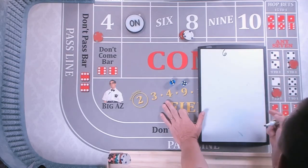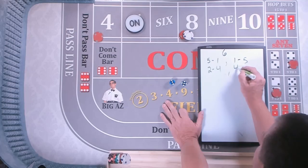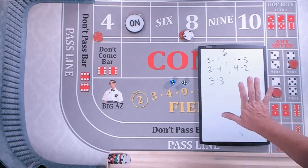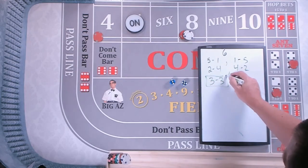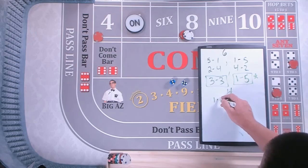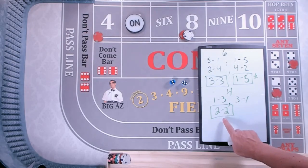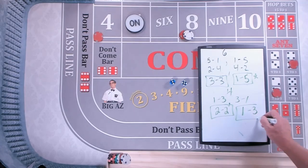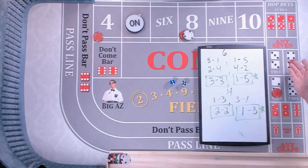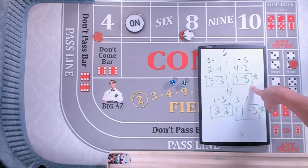How do I roll a 6? I can roll 5-1, 1-5, 2-4, 4-2, or 3-3. So there are 5 ways to roll a 6, and the hard way is 1 of those 5 ways. So if you roll a 6 or an 8 once, probability says once out of every 5 rolls you'll get the hard way.